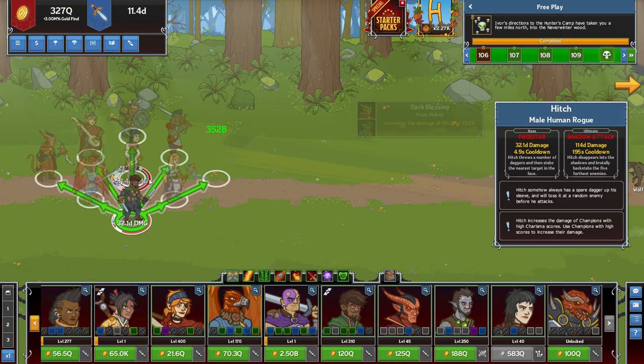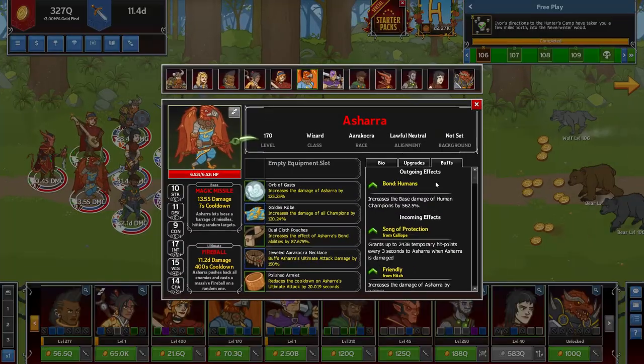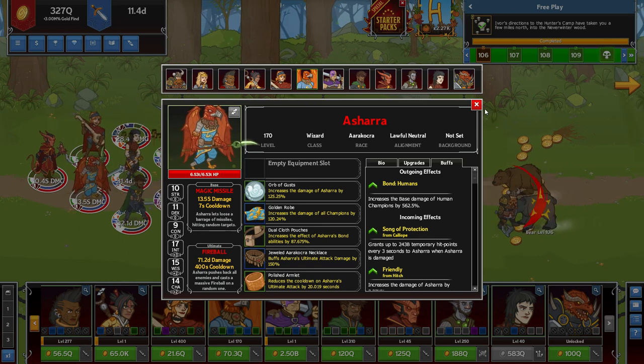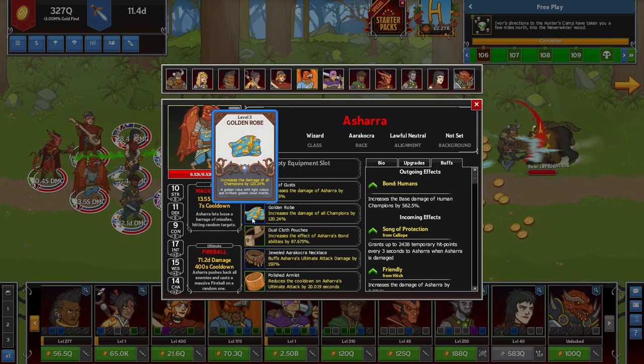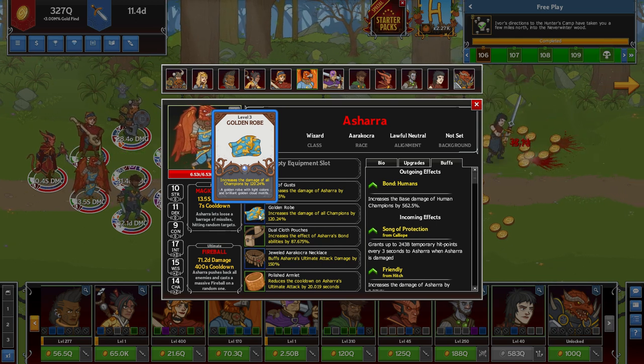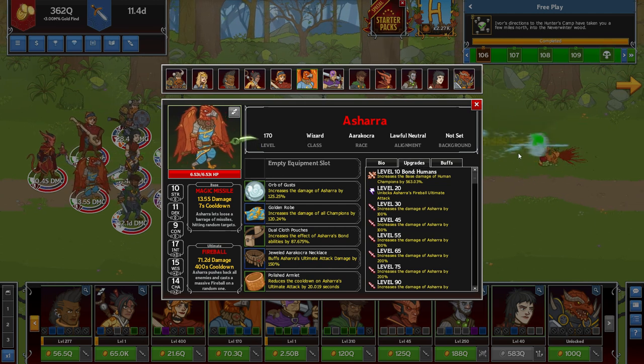So that covers everyone in front. I also have Ashera. I have pretty decent gear on him — another 120% damage to all champions. Let's look at why I picked Ashera.